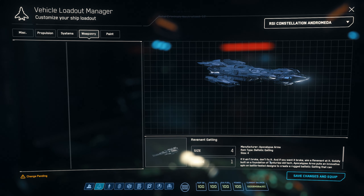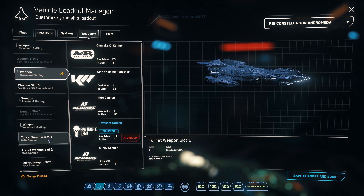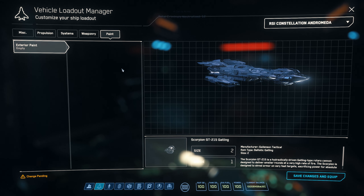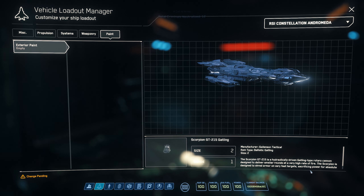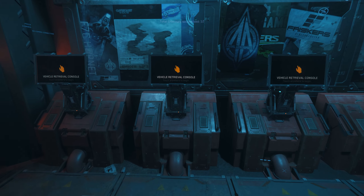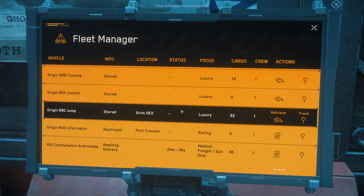I'm putting Revenants on it now — they are good, they have high damage and are consistent, but you do have ammunition. If you run out you've got to go back to a base or a station to rearm and resupply your ship. That happens quite often but it's not too bad, you can deal with it.